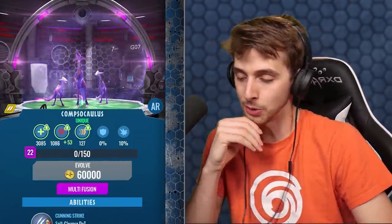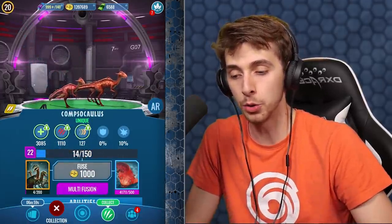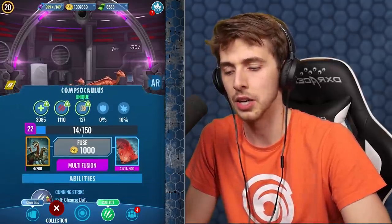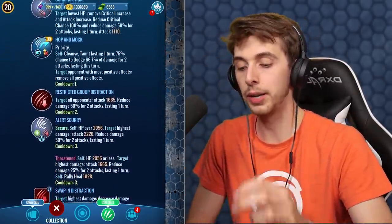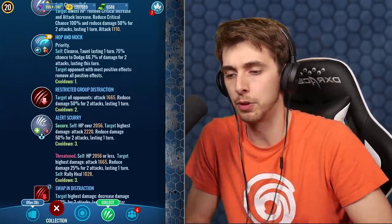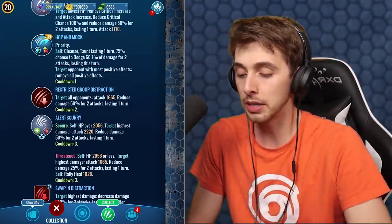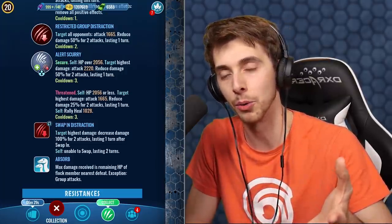Level 22 - 3000 health and 1110 attack, and with a speed of 127, that is actually quite fast, that is ridiculously fast. So let's see what it has. Now this is what I realized when I fought one - I was like wait, how does this work? How do you actually get health back? You have the cunning strike, the hop and mark, restricted group distraction - interesting. But the alert scurry is the big one. Unfortunately it doesn't have a passive attack back to lower attack as well.